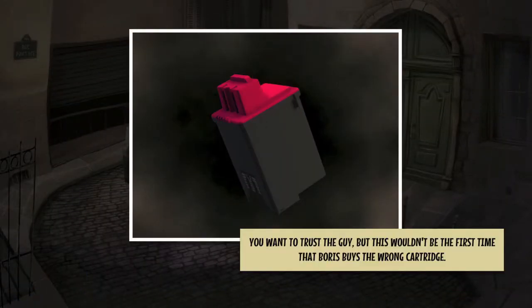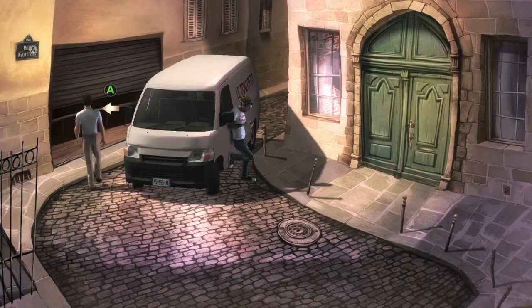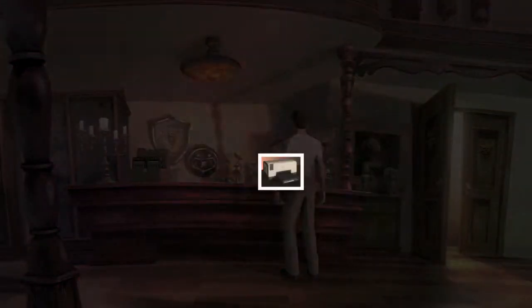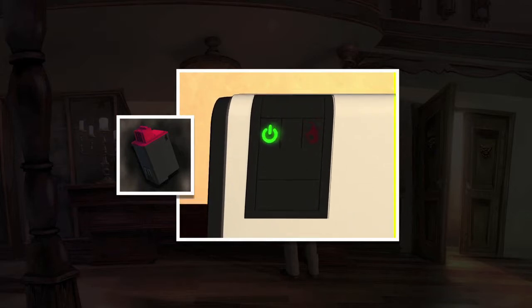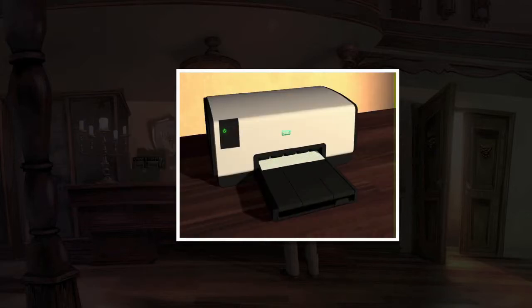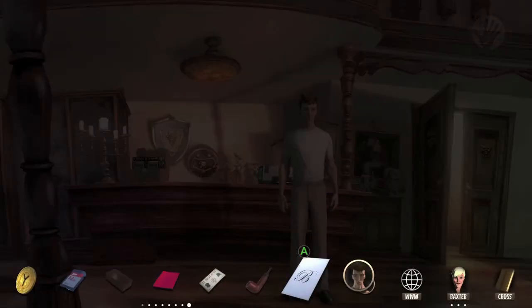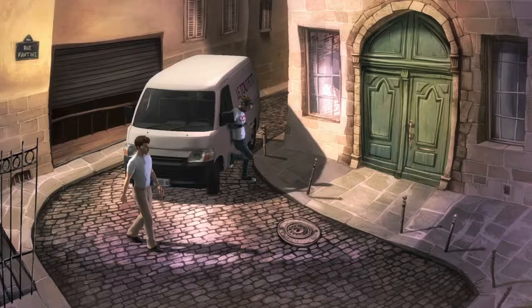Then you're supposed to backtrack all the way to the front of the shop and add this thing back to the printer. Remember to left trigger interact with the cartridge once it's in your inventory. Add it in and it should give you the printout — make sure you examine this once it's in your inventory as well.